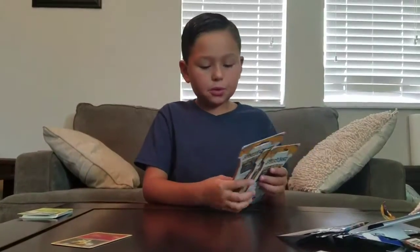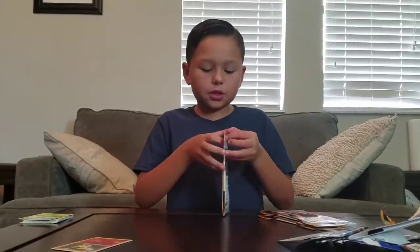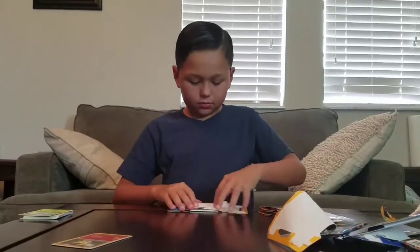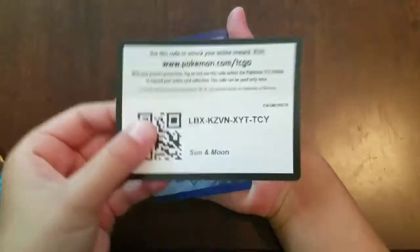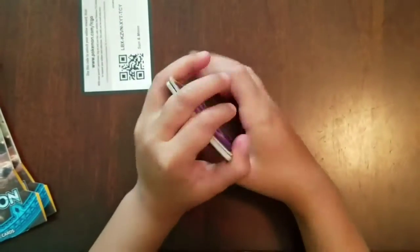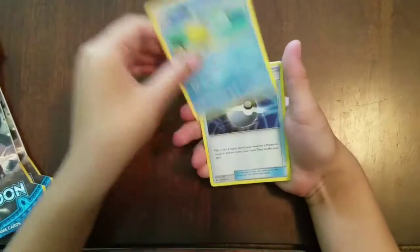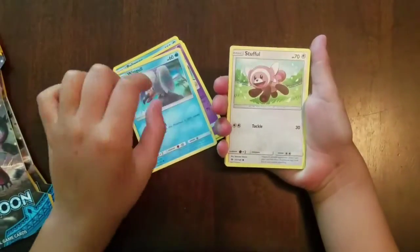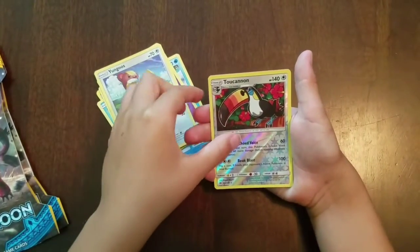We got three more booster packs. We've been getting regular rares so far, but it doesn't matter — we just got these to have fun. Another Psychic Energy, Pelipper, Pokeball, Hypno, good artwork Wingull, Stufful, Popplio, Zubat, Yangoose, and a Reverse Toucanon.